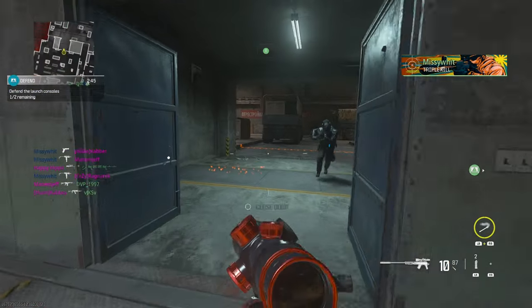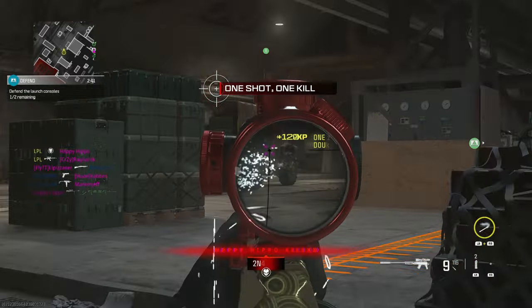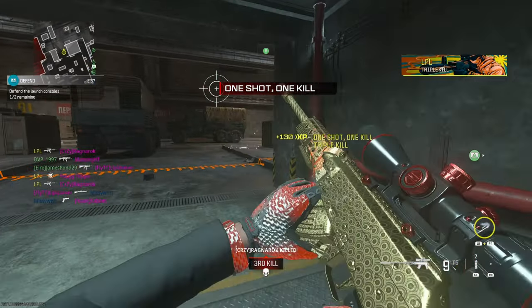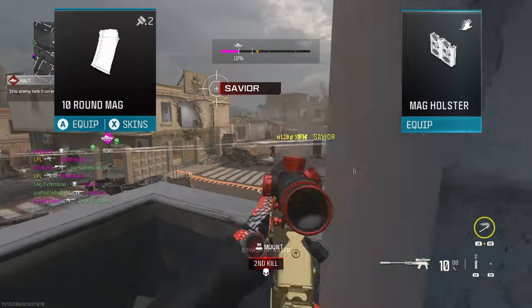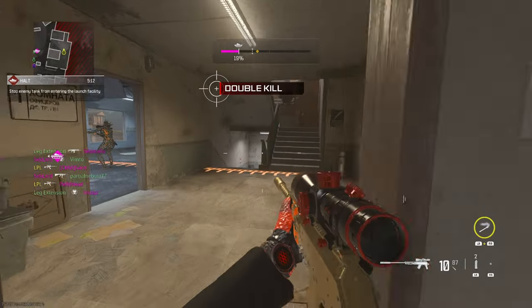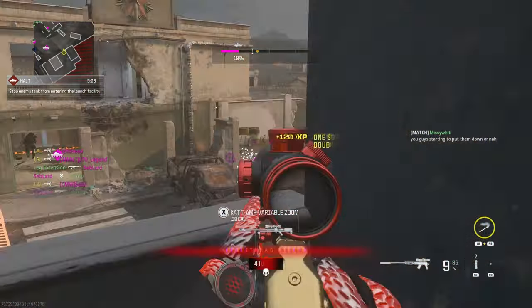Up next is the Longbow, and we need to get 25 kills while ADS and also fully loaded. All this means is you'll need to reload after every single shot. Just like the basic challenge, make sure you're fully aimed in for this to count. Switching to the smallest mag and adding the perk Mag Holster is going to make reloading as quick as possible. If you find yourself struggling with hit markers, hop into Hardcore as every shot will be a one-shot kill.